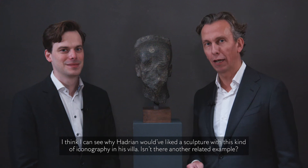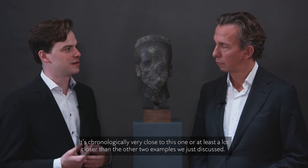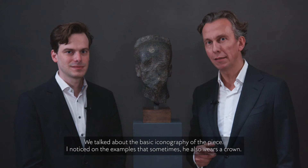I think I can see why Hadrian would have liked a sculpture with this kind of iconography in his villa. There is also one more example — a big statue in the British Museum from the 18th dynasty, so chronologically very close to this one. It's the same god with his arm raised and his phallus visible, standing next to Pharaoh Horemheb, who was the last pharaoh of the 18th dynasty.